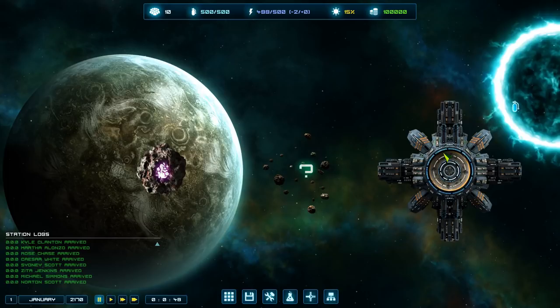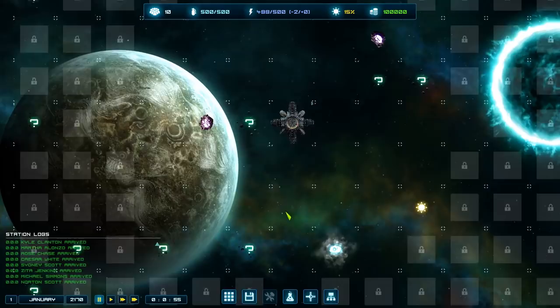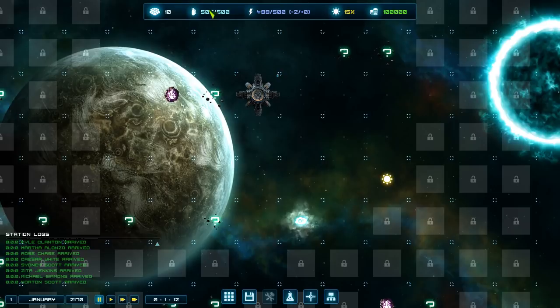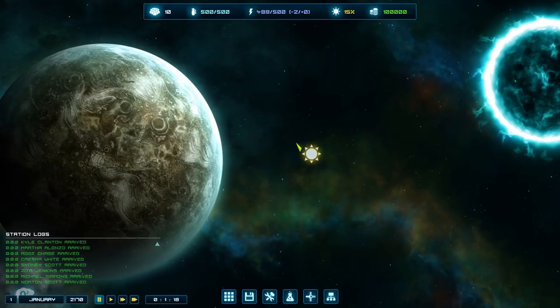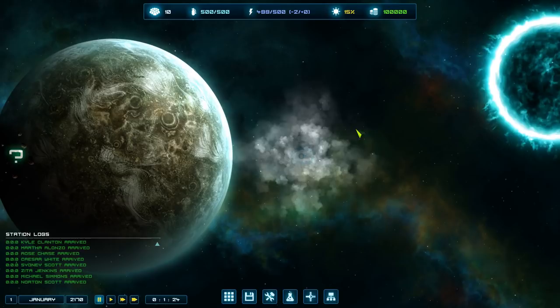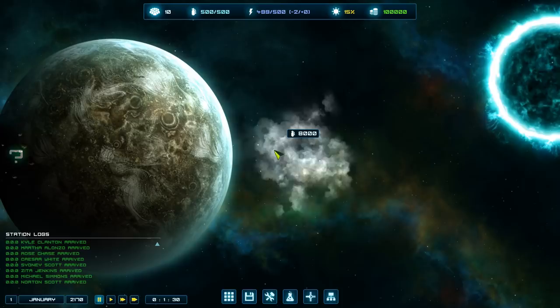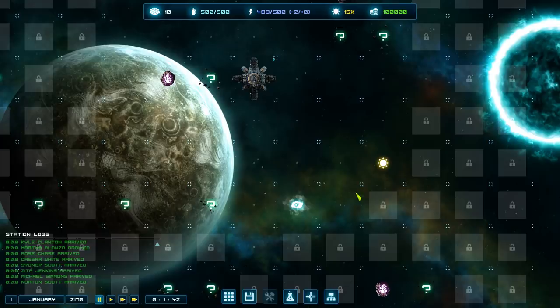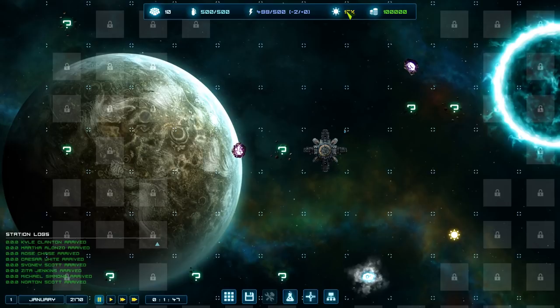Your hub starts off storing 500 oxygen and 500 power, and you start with full tanks and full batteries - but that won't last long. We need to find oxygen and power fast. You can only build solar panels where you see the sun icon. We've got gaseous clouds over here which you can harvest and turn into O2. We'll be building out this way because we want power and O2.